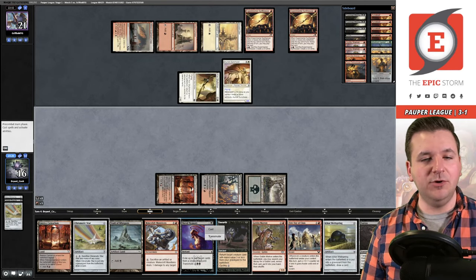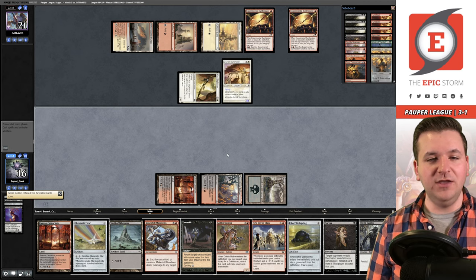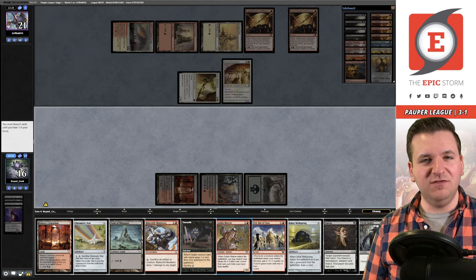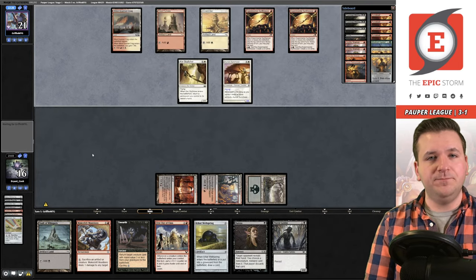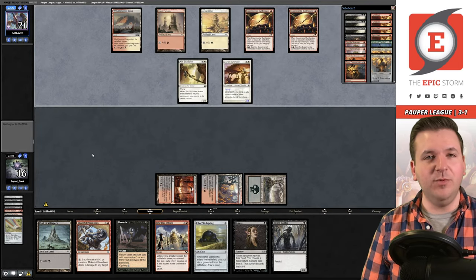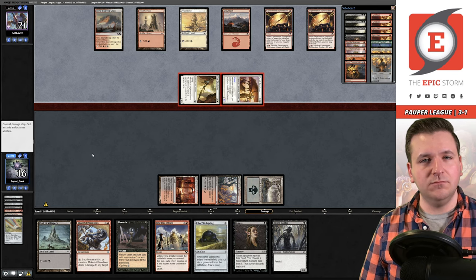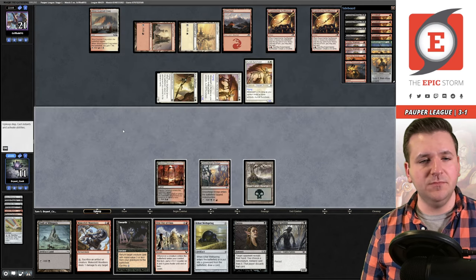We cycle the Chromatic Star. We Shred Memory for Putrid Goblin — intentionally — so we can discard Goblin Matron and Unearth it next turn, getting the Skirk Prospector for essentially two mana. We're begging our opponent to tap out again. We take five going to 11, then another hit from Auriok Sunchaser — that's a lot of damage.